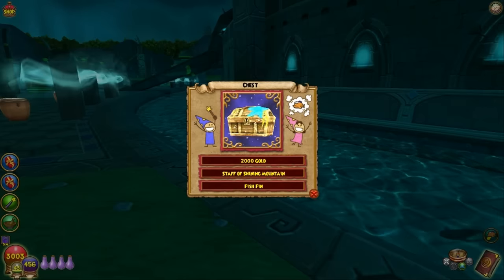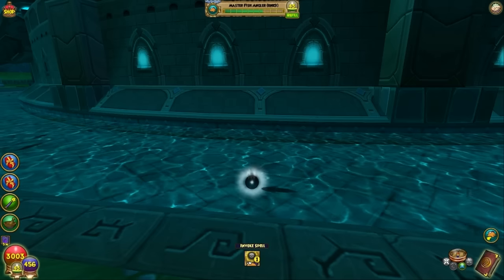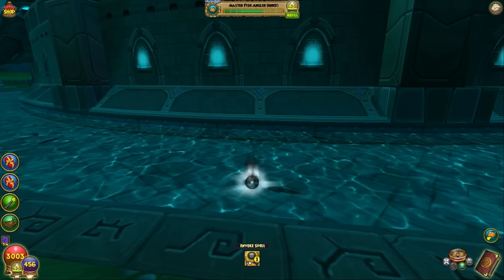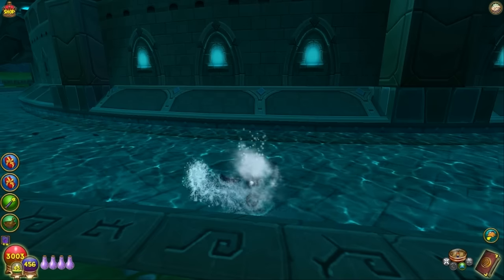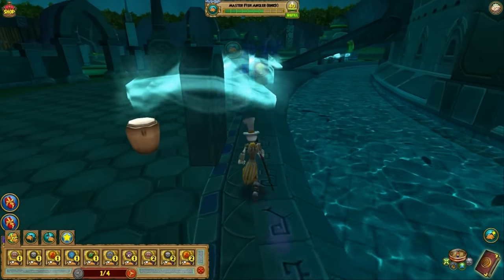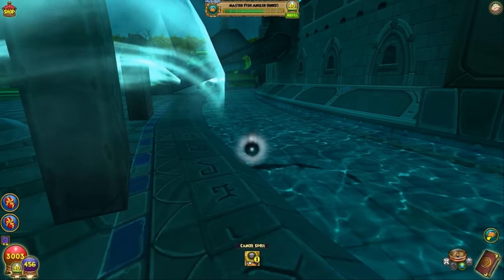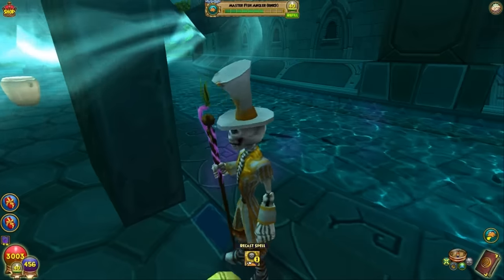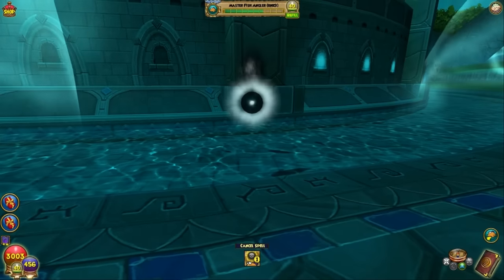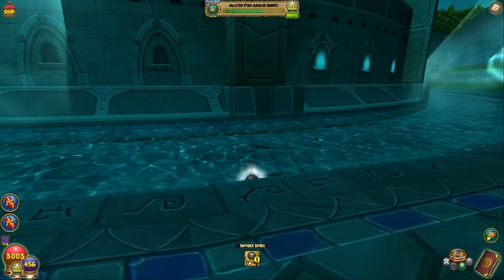Oh, there's another one — I got a Staff of Smoky Mountain. And another point I want to bring up: you can leave the Sentinels in here and just catch them, or you can banish them if you have the spell. I prefer to banish them simply because I've caught about 200 Sentinels out of here and I've never gotten a chest off of catching a fish that I know is a Sentinel. So I just take to banishing them these days — getting them out of my hair.